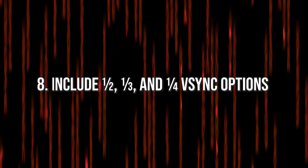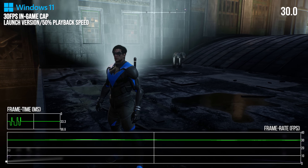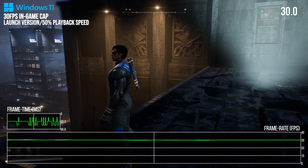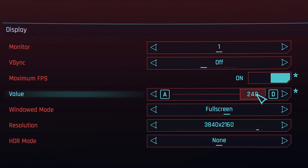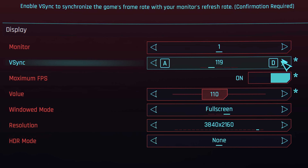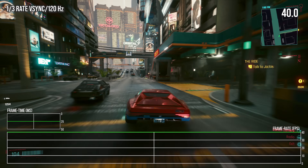In that same vein, number 8 is: include one-half, one-third, and one-fourth VSync options with proper frame pacing. Often games have frame rate limiters but with bad frame pacing, where the average frame rate is the chosen number but the frame times are all over the place, leading to a visually poor experience with poor control consistency. A good example of how to do it correctly is Cyberpunk 2077, which has a separate frame limiter for arbitrary limiting, plus a VSync option including 1-to-1, half, third, and quarter refresh rate VSync. With such options, users can get perfect frame pacing when limiting FPS, and can do things like play at 40 FPS in a 120Hz container — a killer feature for those seeking higher frame rates than 30 while cranking up the settings.